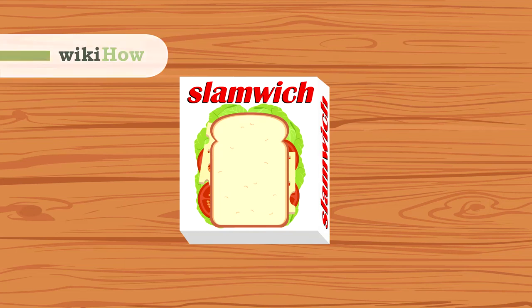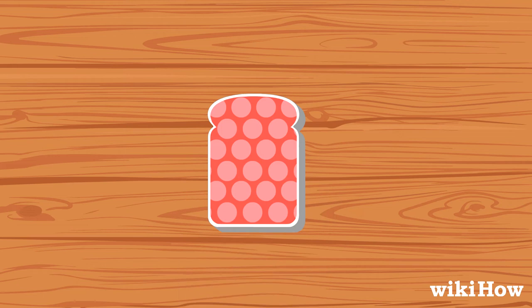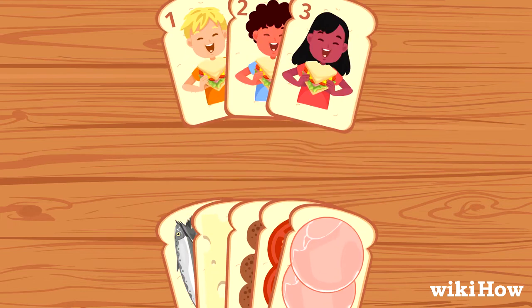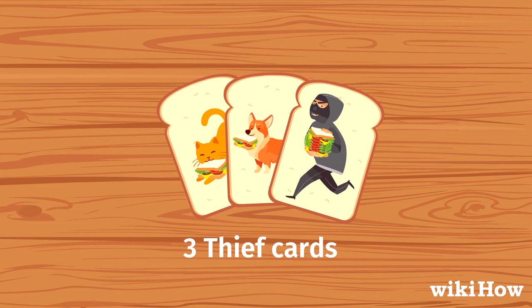Slamwitch is a fun, food-themed card game where players race to be the first one to collect all of the cards in the deck. A Slamwitch deck contains 44 food cards, 8 muncher cards, and 3 thief cards.